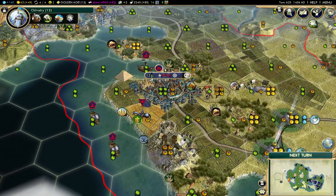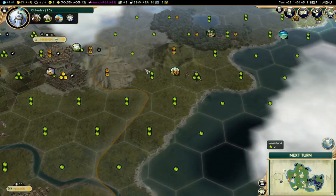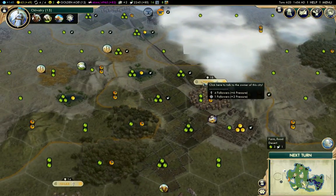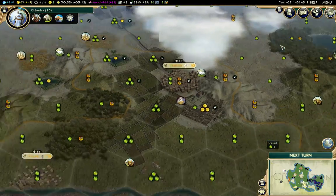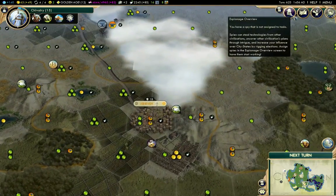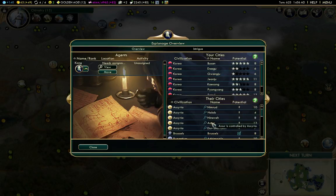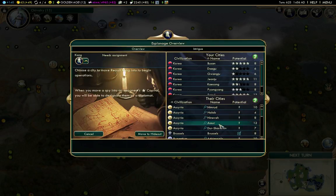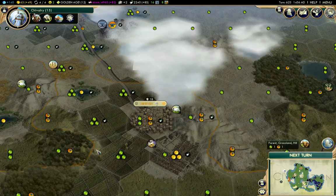Now I need to figure out who to place my spy with. I think I'm going to go with Assyria, because they're my neighbor there. I think Assyr is the capital, so we'll move our spy there. Yes, it is the capital, so we'll put them as a diplomat.